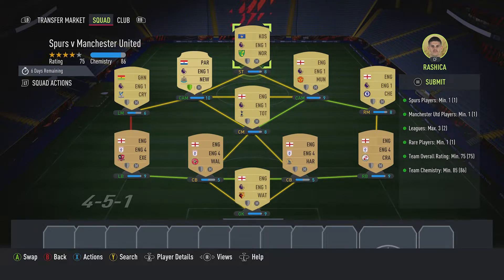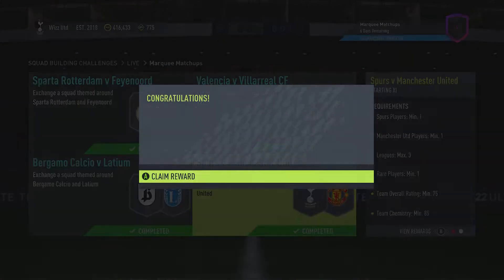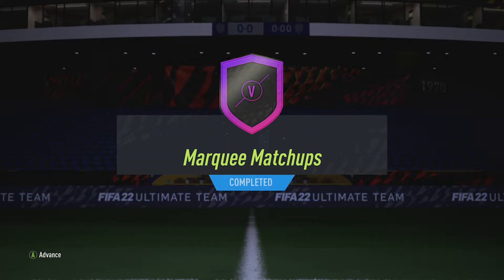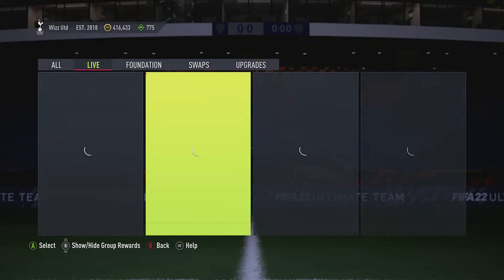As you can see, you've got one shield lit up, so we've got one extra team chemistry point if you buy them all off the market. We're on 86 — 85 is required — happy days, we've just about scraped by. So we get that pack, and we also get the Premium Gold Players Pack for completing all four of them.